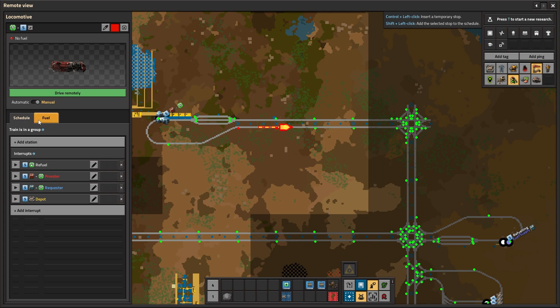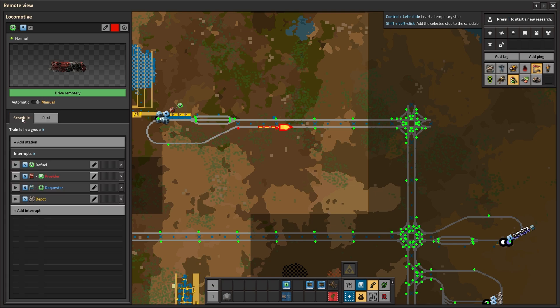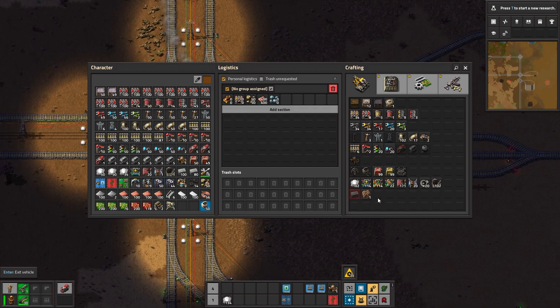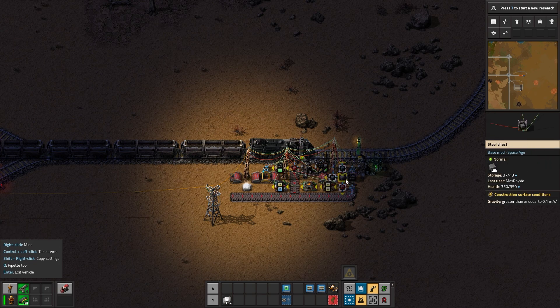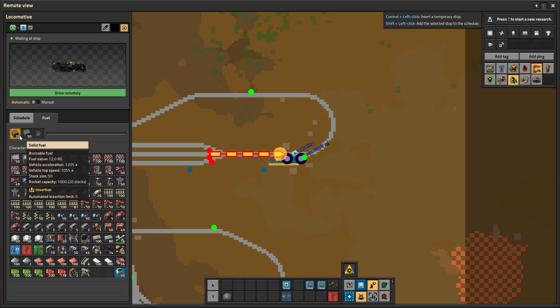I'm going to give this train a little bit of fuel — not much, just a little — because I want to test if it goes for refueling. We are headed to the refueling station. We have some coal in the fueling chamber, but it's inferior to solid fuel, so it got rid of it and now it's being fueled with the superior fuel type, which is the solid fuel.